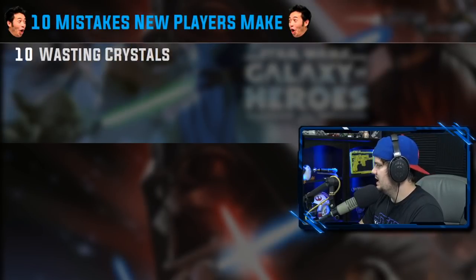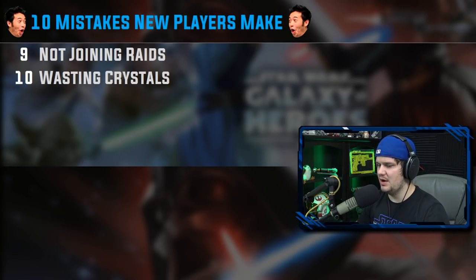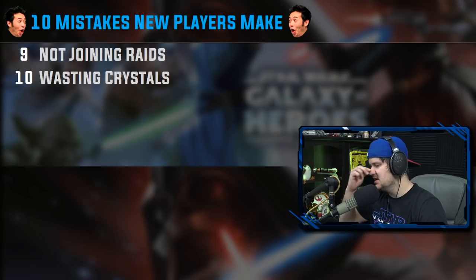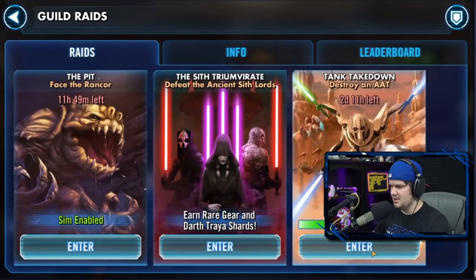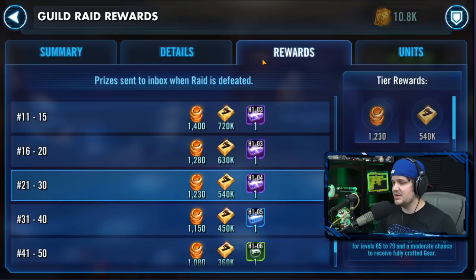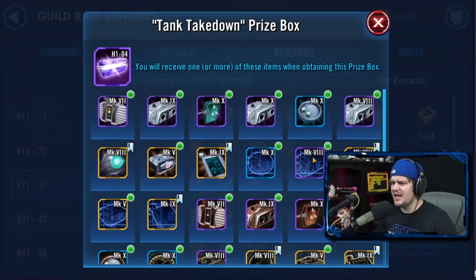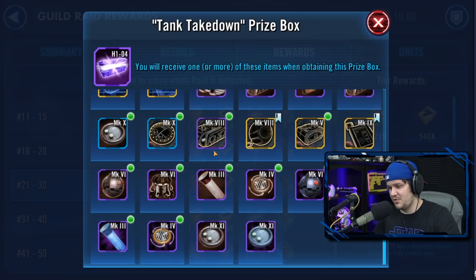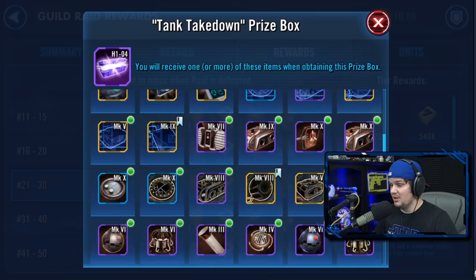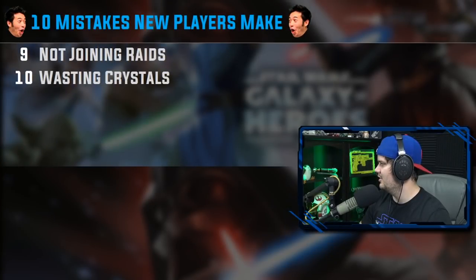Number 9 is not joining raids. You need to be in a guild, and when you are, do not miss the raids. At a minimum, make sure you hit the join button — zero damage is better than no damage. If you join and post zero, you still get rewards. At the beginning, almost all raid rewards are going to be usable pretty early on, so don't miss your raid joining.